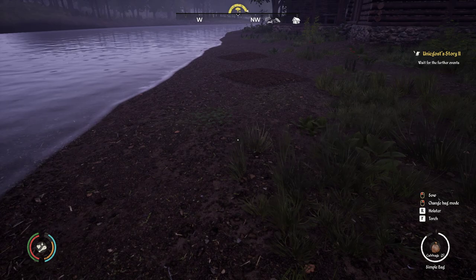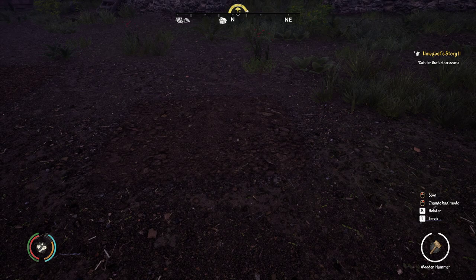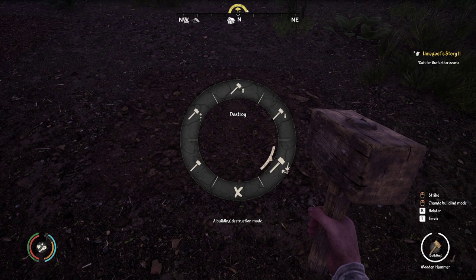To delete a farm field, just take the hammer, right-click it, select destroy, and it's gone. The farm field is now removed.